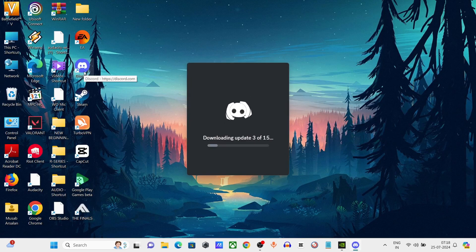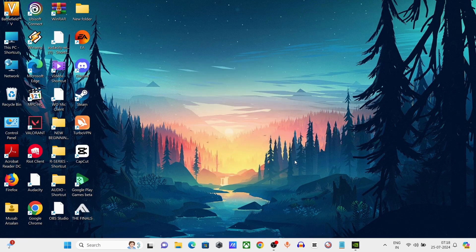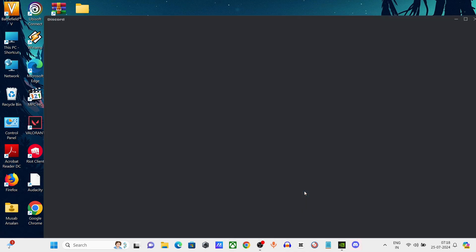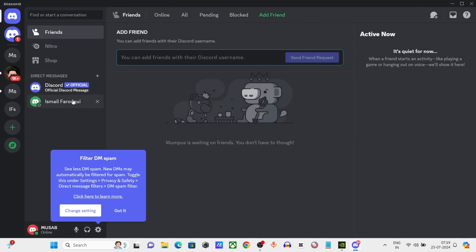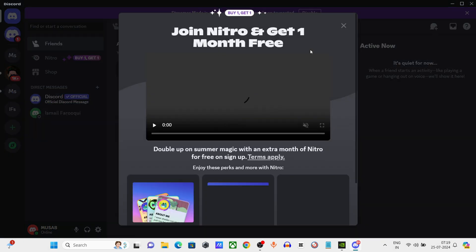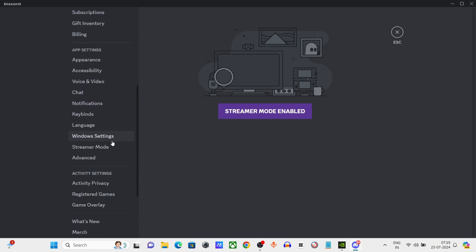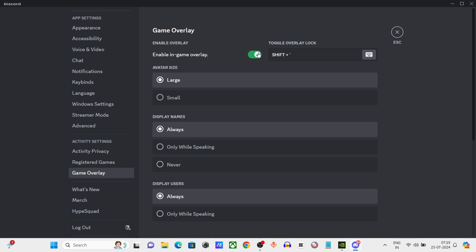In Discord, click and open it, then click on 'Open Discord'. Go to User Settings, navigate to the Game Overlay section, and turn off the in-game overlay.